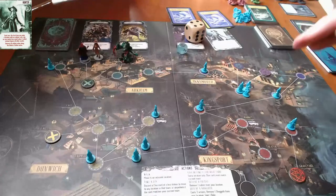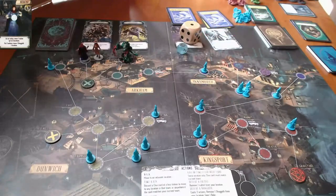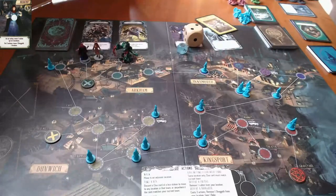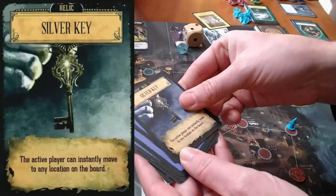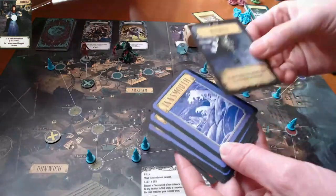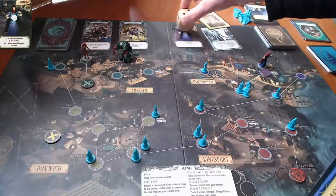The occultist's turn is now. She needs two cards from the hunter, so action one she takes one card, action two she takes the other. She now has five clue tokens for Innsmouth. It does not cost an action to play a relic, so she plays the silver key, which instantly moves her to any location on the board. She pops out of reality and goes straight to the Innsmouth portal, discarding the relic as an expense.